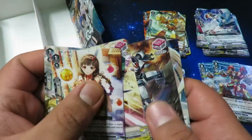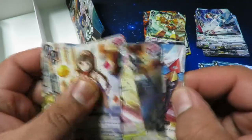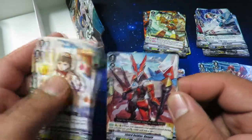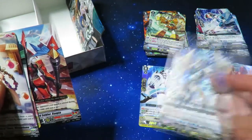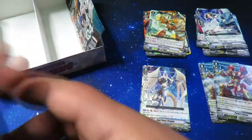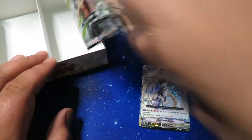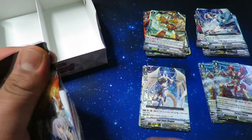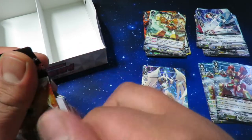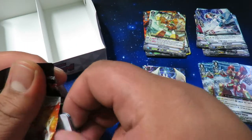We got something in the back — I think it's a card I need too. Lizard Soldier Ropia and Soul Saver Dragon — very cool! I'm not sure if I'll actually use it though. I'm doing an Exculpate Blaster Royal Paladin build, so we'll see how it works out.